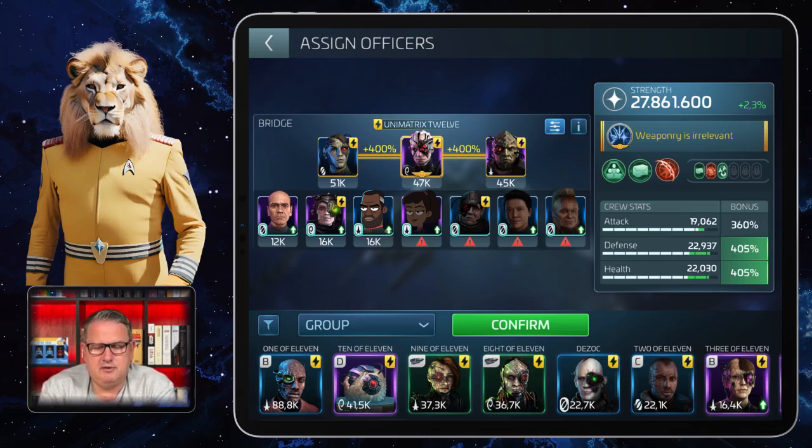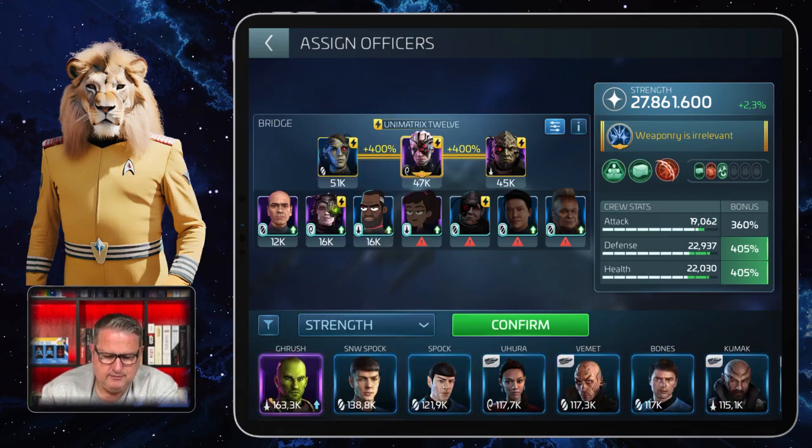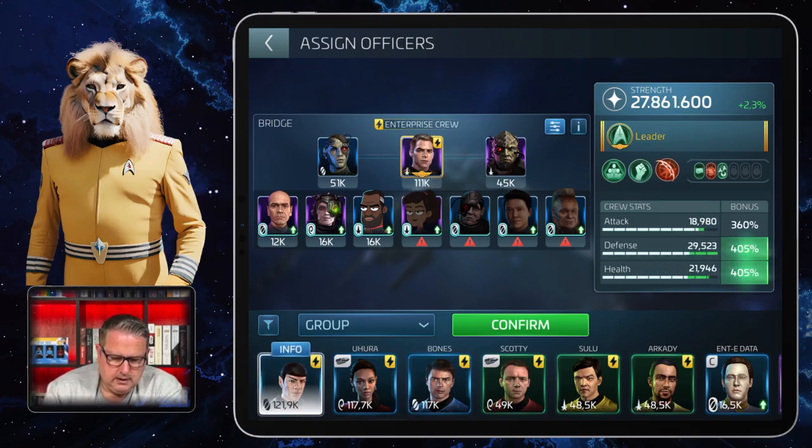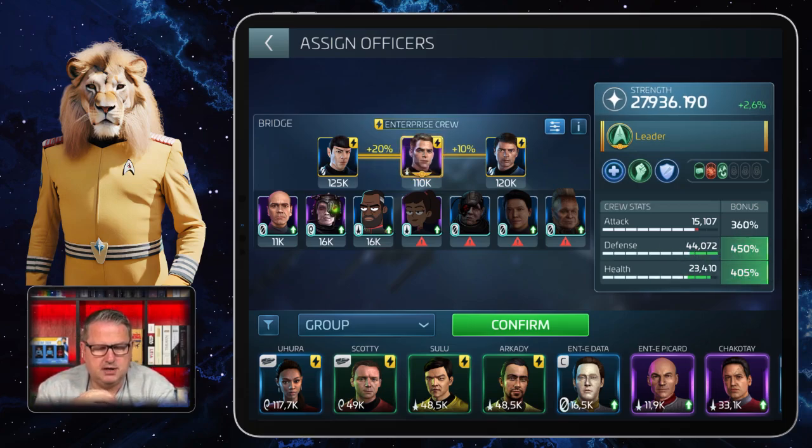In the very start when I did my first Armadas and didn't have any Armada crew at all, I used the Borg officers for it. And if you're using an explorer to do Armadas before you have Armada crews, a good combination is the Enterprise crew with Kirk, Spock, and McCoy. That's a really good explorer crew that will get you a little bit further. But the first three crews I've shown you are the main Armada crews, and they really do a great job — my best one is the Chakotay crew.